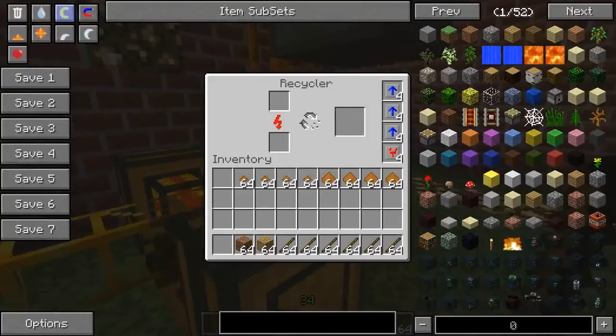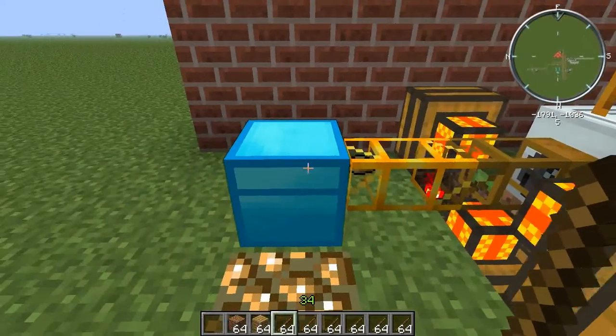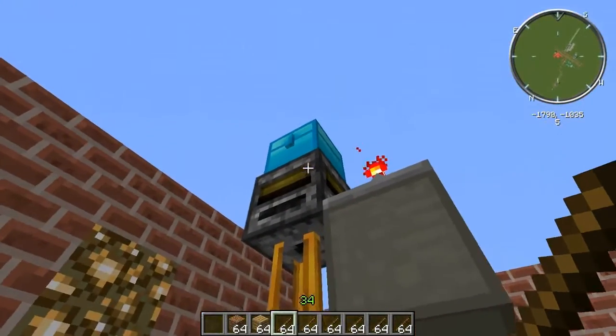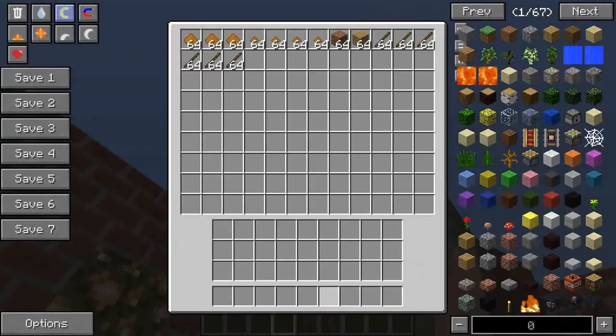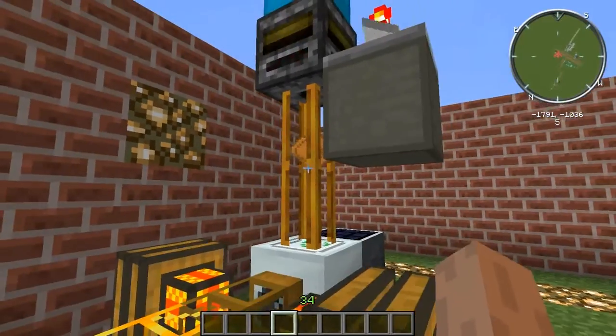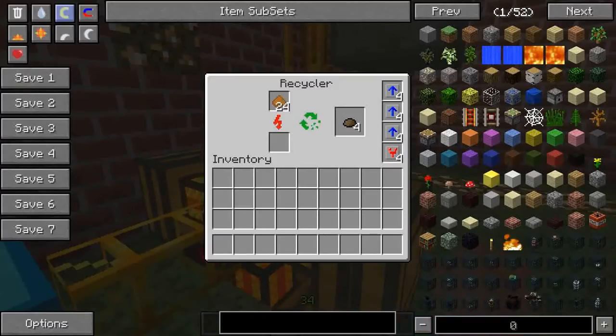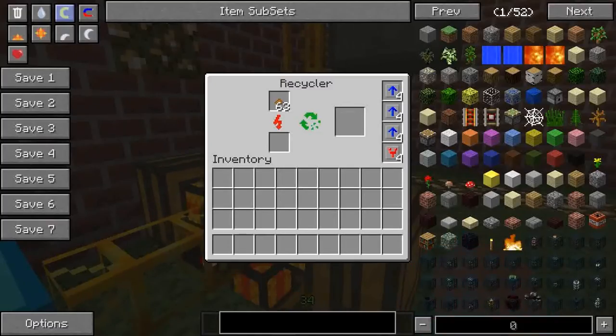Now the distinction I'm trying to make with the recycler is that it cannot produce scrap out of anything. It does produce scrap out of most items — you could chuck in wood pulp and get scrap. I've got a more automated system going here: these are pumping the scrap out into a chest as a buffer, and I've got something like a buffer chest for items to go in. The wood pulp is getting chewed through nicely, but as you're about to see — look at that, tiny pile of wood pulp — I'm chewing through it but I'm not getting any scrap.